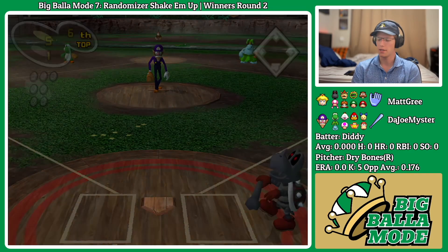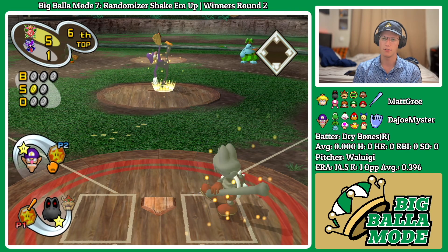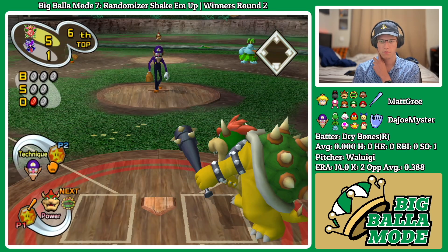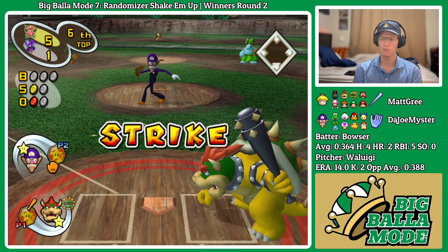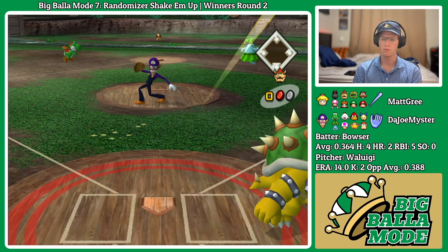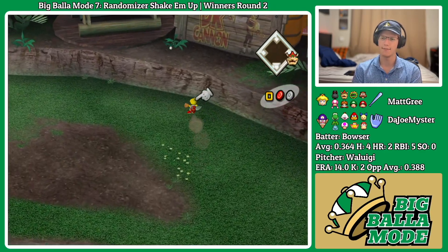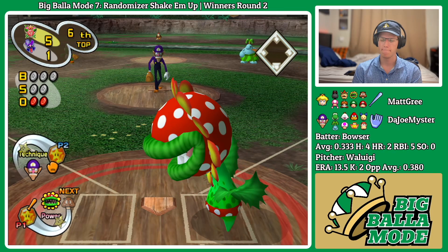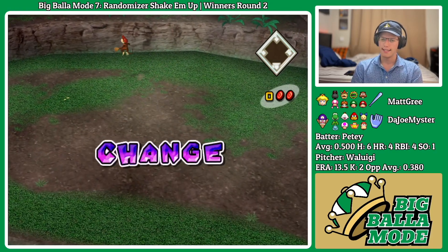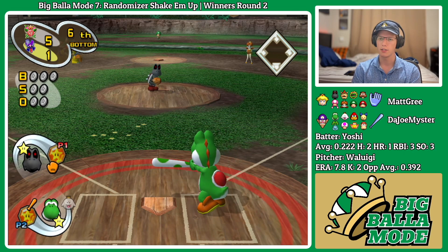Hesitated there with Bowser for a second — probably should have just thrown to third base. That play at second was actually way too close; third base would have been a lot easier of an out. Just foul — that one doesn't have enough, caught by Para. That's lifted to center field — caught by Diddy. So five to one. Unable to tack on any additional runs, that chem ball from last inning leading to the one run surrendered.